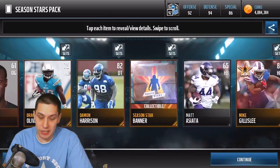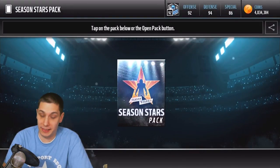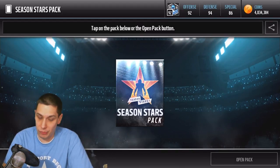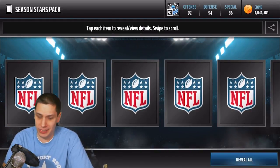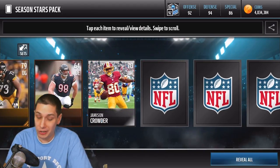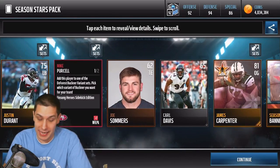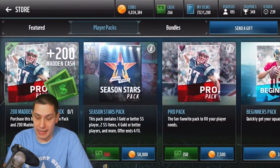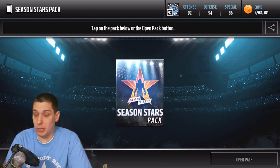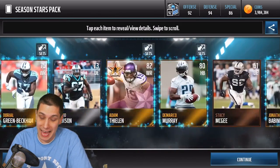I mean, obviously we start to get to the point eventually where they just start to give everybody 99 overalls practically. It kind of gets ridiculous after a while. It feels to me like it's a little early in the season to be giving guys like that 97 overall cards — not that Carlos Dunlap is bad, don't get me wrong. And we get a Mike Purcell there, another one of those sidekick edition cards. Not disrespecting Doug Baldwin or Carlos Dunlap, but 97 overall for those guys seems a little high to me.